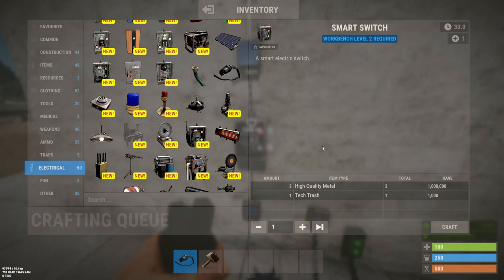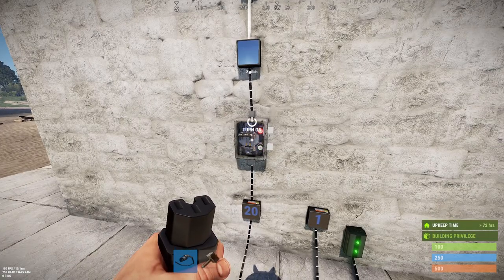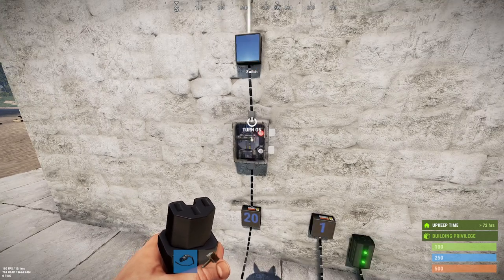The only difference is with the regular switch you have to be standing in front of it to turn it on and off. The smart switch pairs to the companion app for Rust, which is really cool because then you can use your smartphone to flip it on and off wherever you are. That comes in very handy if you want to activate defenses, lights, or close doors from your smartphone without being in front of the switch.